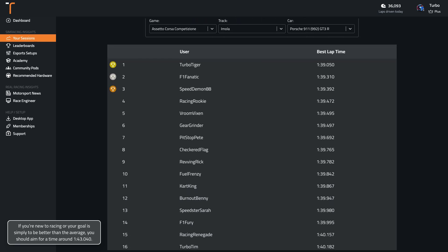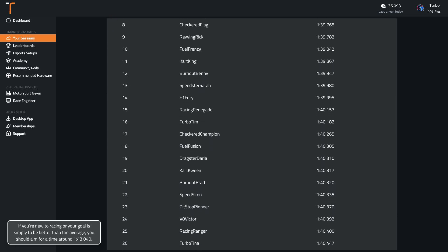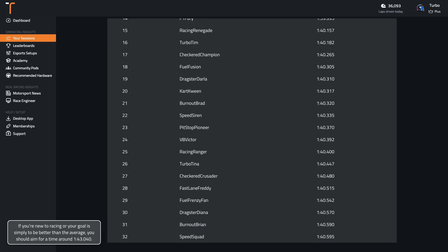If you're new to racing or your goal is simply to be better than the average, you should aim for a time around 1:43.0. Wherever you are in your sim racing journey, if you're wanting to get faster, you can record your laps with Track Titan and compare them to professionally driven laps.